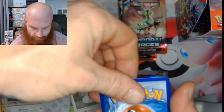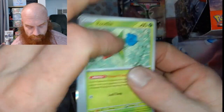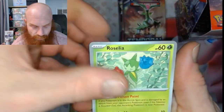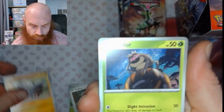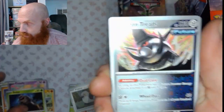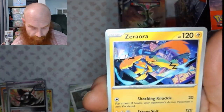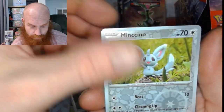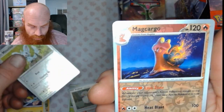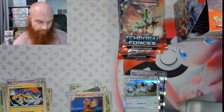Never know what each pack holds. Energy flip — colorless. Roselia, Roselia, Cutiefly, Drifloon, a Ralts, Iron Treads, Buddy-Buddy Poffin. Zero Aura, Munchlax, Magcargo reverse, and Metel hollow.